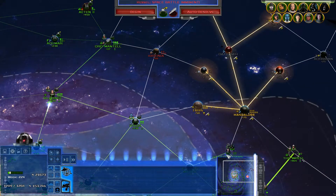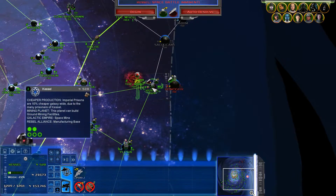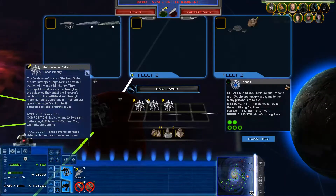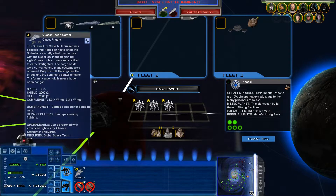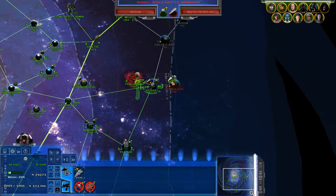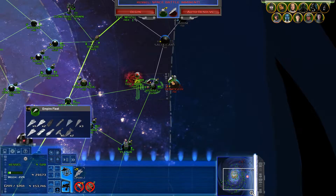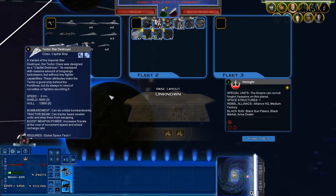Tactical battle imminent. Speaking of which, we have company. Five Mon Calamari ships with four Quasar Escort Cruisers have come into the area, and I'm going to have a fairly large fleet battle with them. Is it a Tecto I have here? It is a Tecto - okay, let's do this.